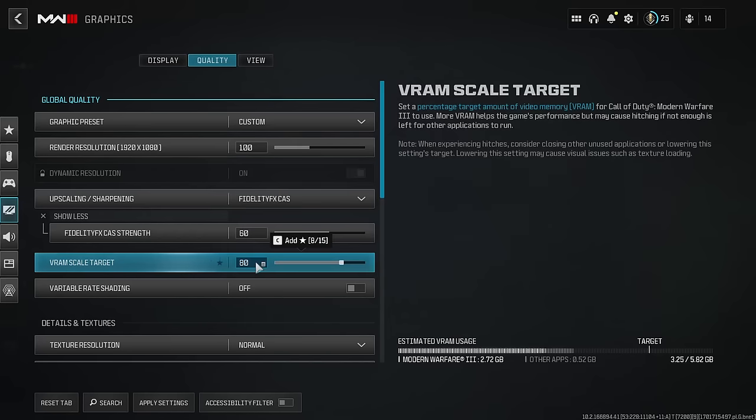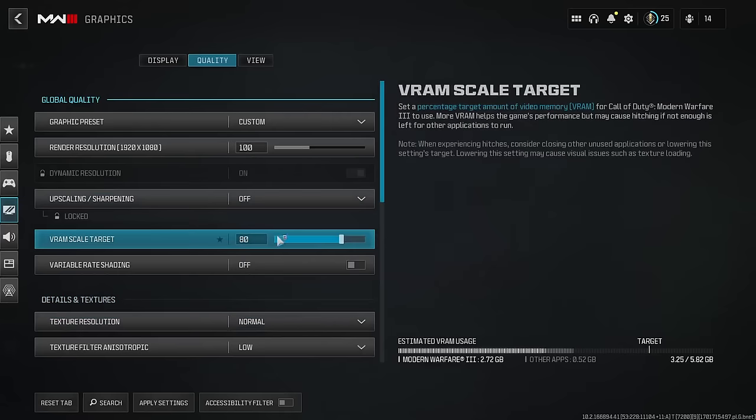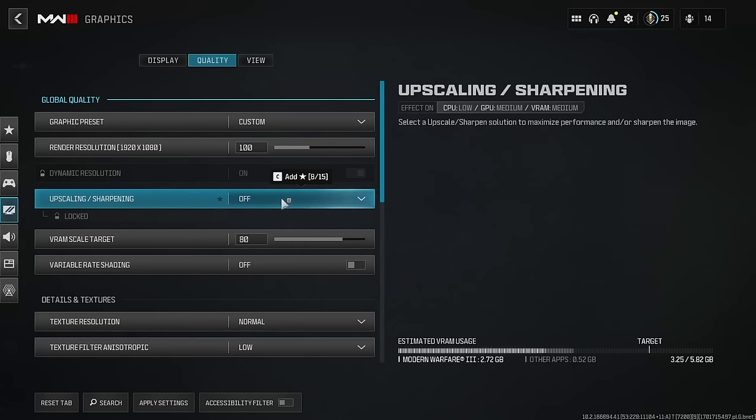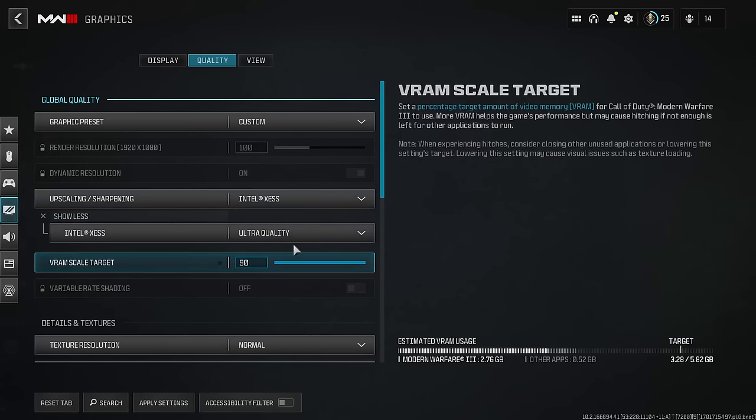I'll be making a Warzone FPS boost guide as soon as the new map gets released, because every time Call of Duty does an update they tend to break something in the game — that's a well-known issue. I don't recommend turning upscaling off entirely; only a very small number of people get away with that. My personal setup is Intel Upscaling at Ultra Quality, 90 on video memory scale.